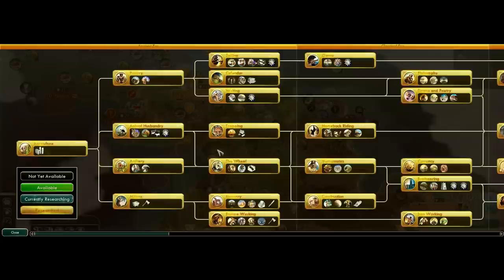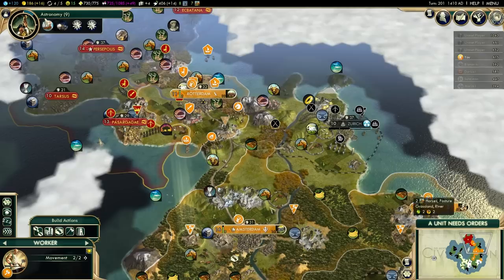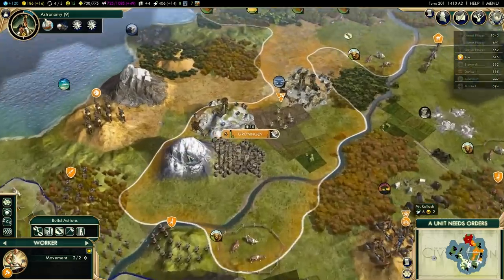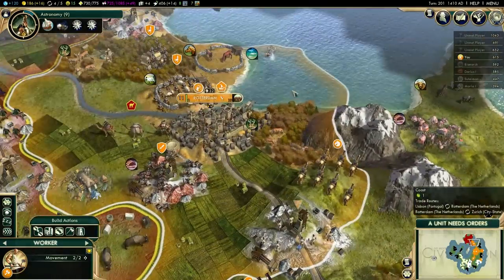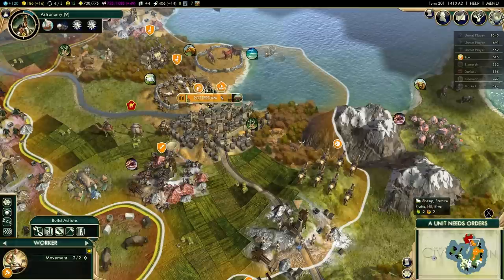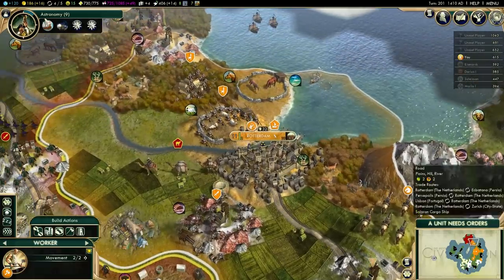Technology — I think it's time for astronomy. We need to learn where the other civs are, and this is the only way we're gonna do that, with the caravel. Not to mention, we can work on the observatory in Groningen — I think this still counts as a mountain tile, so we'll be good there. Sadly, Rotterdam is not on the mountain tile; I put Rotterdam there to grab the extra copper up north.